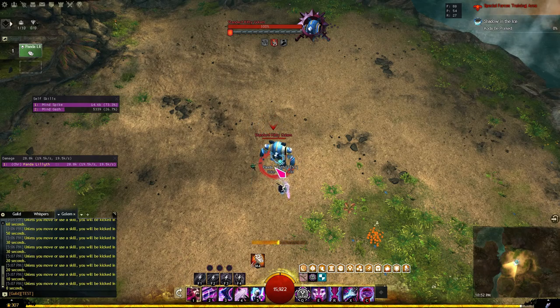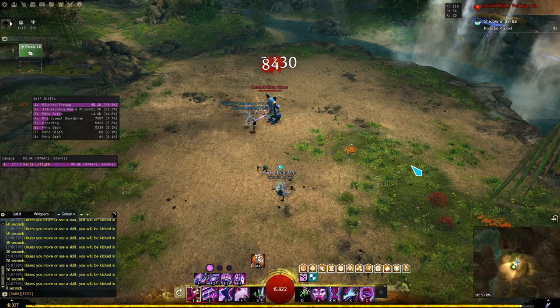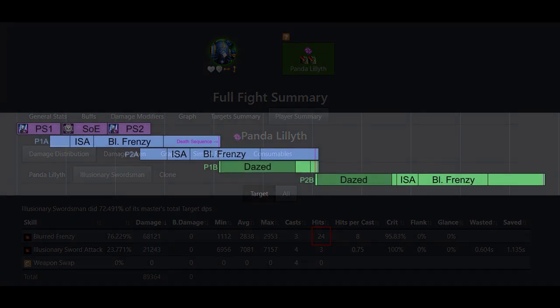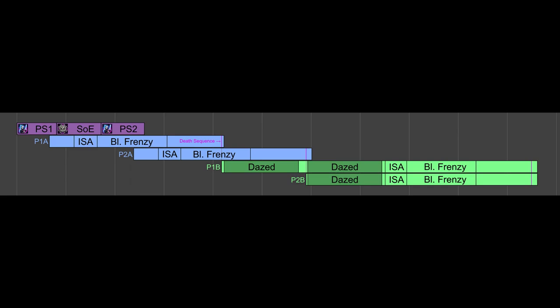In the first example, we cast sword 5 → ether → sword 5 and step back to let the phantasms go through their attack sequences before eventually becoming clones. Looking at the log under player summary, damage distribution, and Illusionary Swordsman, we only see 24 hits of Blurred Frenzy. Since each cast of sword 5 produces two phantasms and each phantasm should do eight hits of Blurred Frenzy, we should be getting 32 total. What is happening is that the death sequence of our second A phantasm — Phantasm 2A — occurs right at the start of Phantasm 1B's attack sequence, interrupting it before it begins its Blurred Frenzy, hence the eight missing hits.